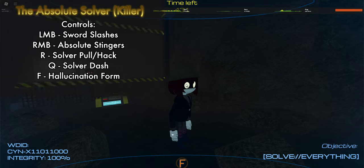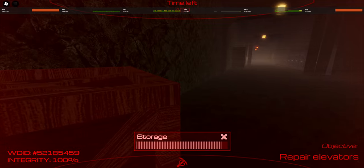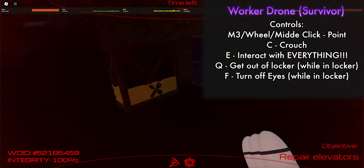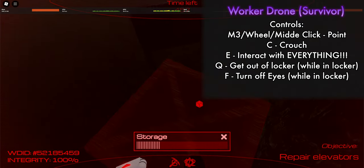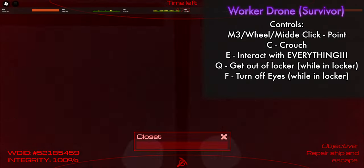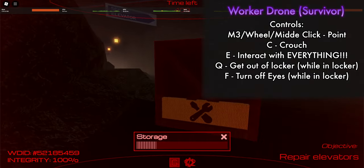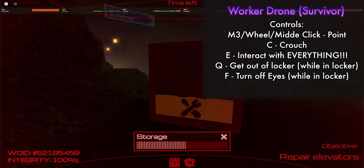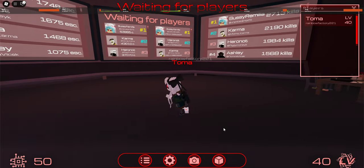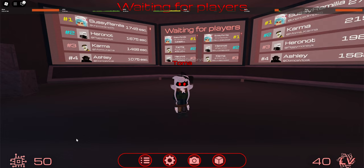When disguised as a worker drone you get the same speed as a worker drone. The important thing I forgot to mention is that worker drones have some controls themselves. Your middle mouse lets you point at stuff — if you're looking at a crate you can ping it and everybody on your team can see it. Worker drones can also crouch, though not necessarily hide completely since there aren't many spots on the map. They're also able to hide inside lockers. The E key is for interacting with everything, including crouching and pointing.